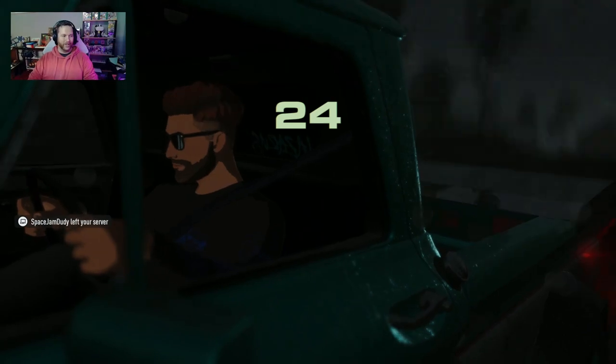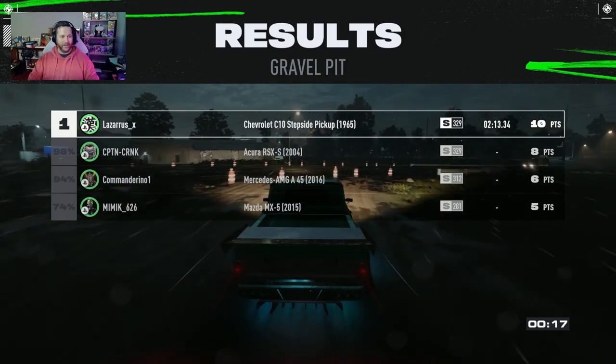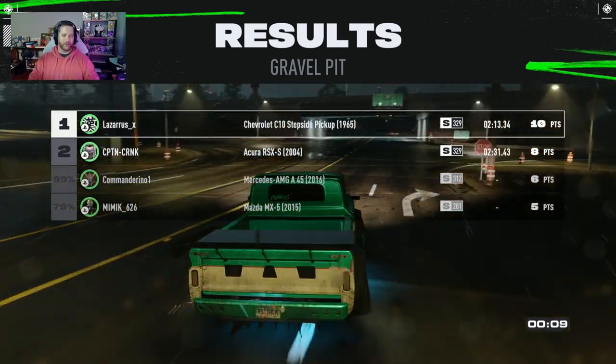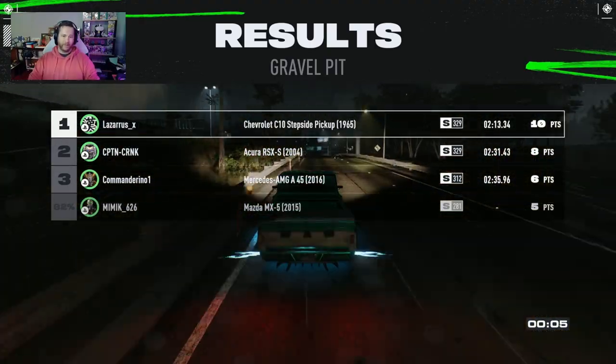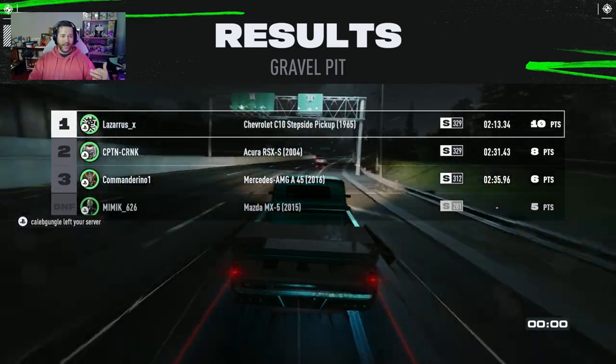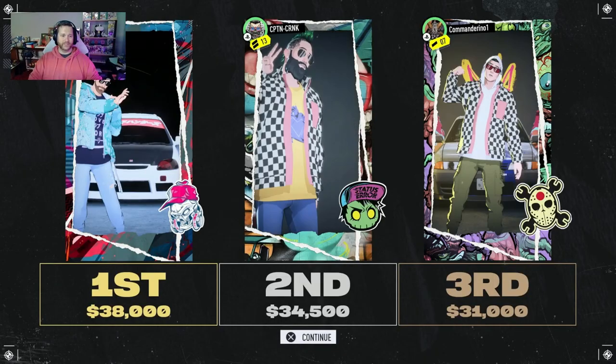That was somebody with a car that didn't belong on this track and definitely wasn't tuned properly. The Acura RSX will finish the race, the Mercedes AMG will finish it, and that poor little Miata just DNF'd. You can see the difference in times between my truck and second place — that's a pretty big difference. Usually you're looking at a couple of seconds, but that was a big gap. This truck is definitely viable for these races, it's fun to drive, and it'll probably throw some people off because it's just this old truck. Anybody that knows anything about cars knows this truck can go fast in real life, but you never see anybody using it in this game.